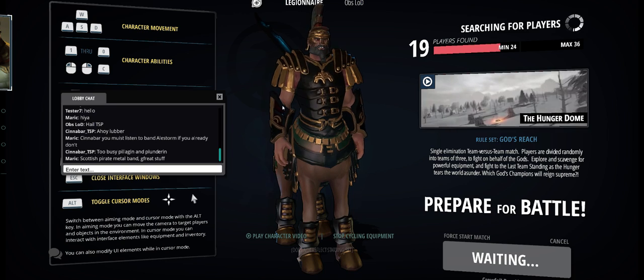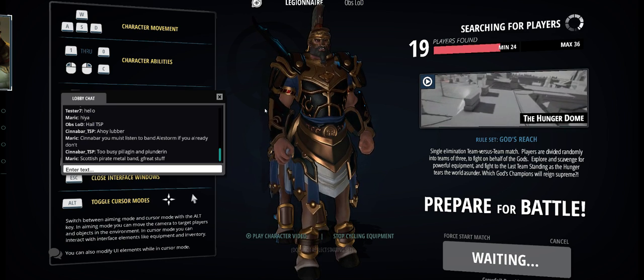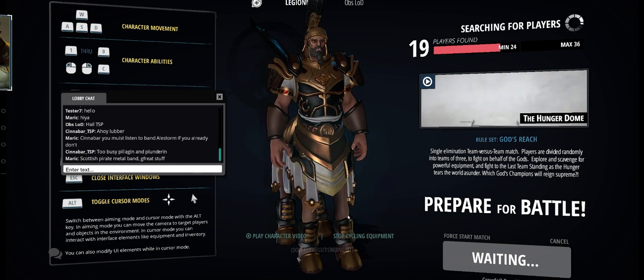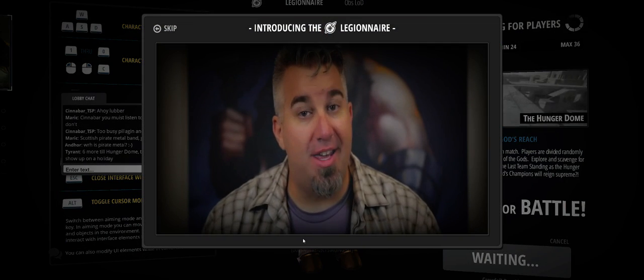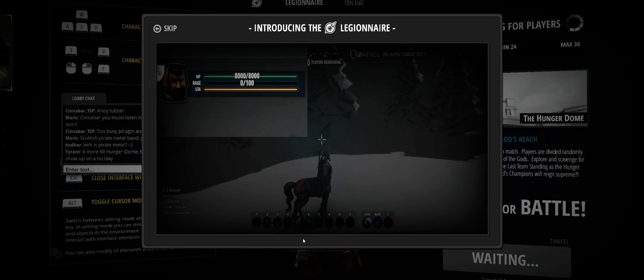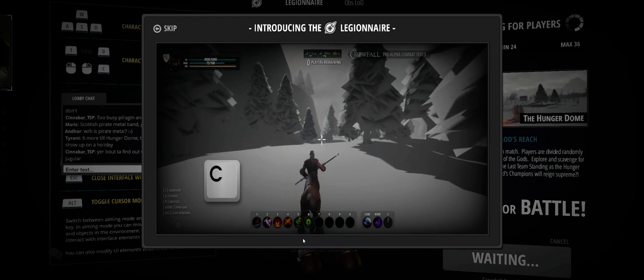Here's all the different gears so far. They have a cool look to them, like Roman infantry. I'm here to give you the lowdown on the Legionnaire. He uses Rage to fuel his powers, and he starts out with no Rage, but you can press C to get a ton of instant rage — so be sure to press C.